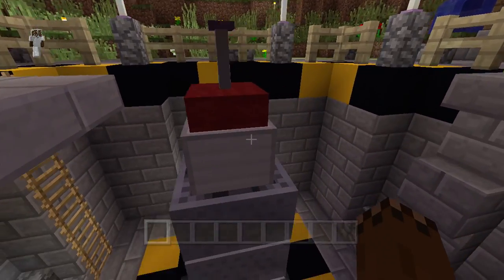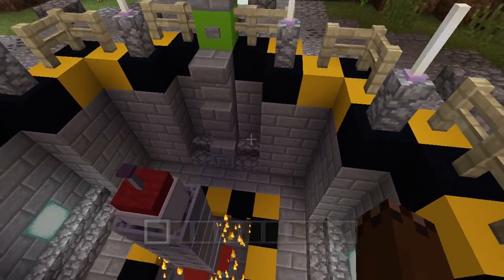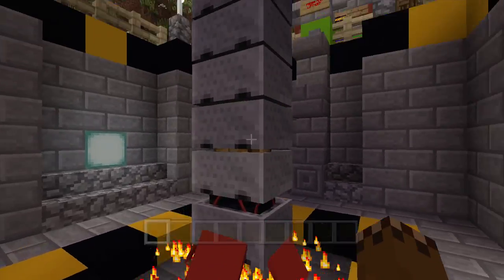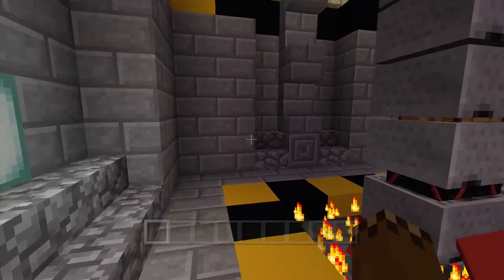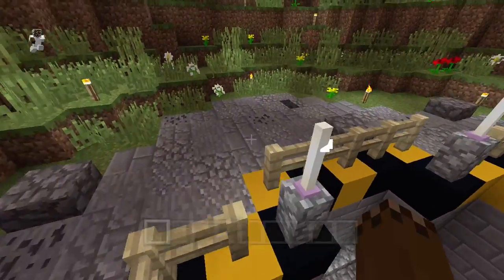End rod, wool block, and an iron block are all inside the mine carts and armor stands. Using armor stands and mine carts, it just looks really cool in general — pretty impressive. We can also launch it; it's fully functional and has fire right below it as well.